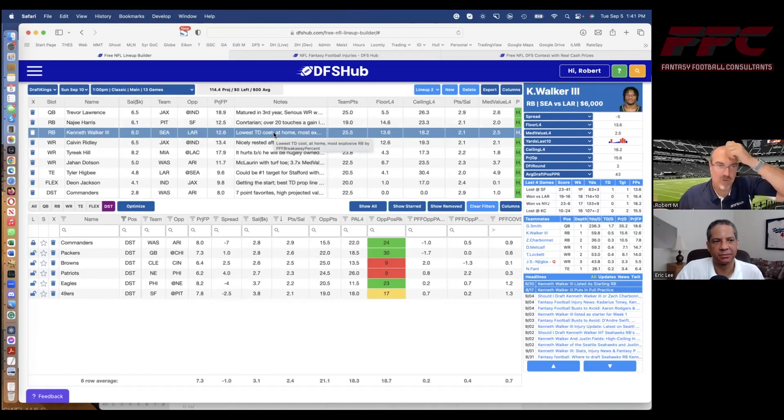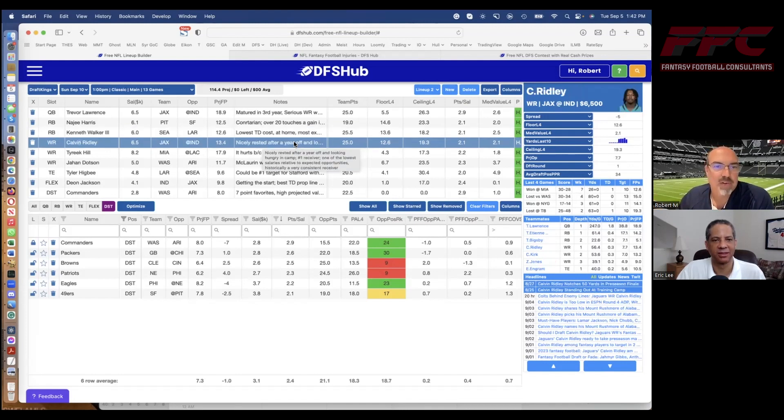We've got some overlap here — Kenneth Walker at running back. Love that pick: lowest TD cost of any starter at home, unbelievably explosive. We also pair up Lawrence with someone, and we have Calvin Ridley. He's the new number one guy in Jacksonville — nicely rested after a year off, had a pretty strong preseason, and is the unquestioned number one receiver. He's at one of the lowest salaries relative to his expected opportunities and has been pretty consistent over the long run. The last time we saw him he was getting 90 receptions and almost 1,400 yards for a season, and my opinion is he gets a quarterback upgrade in Trevor Lawrence.